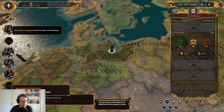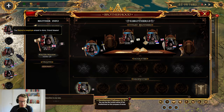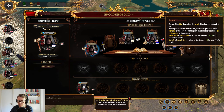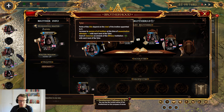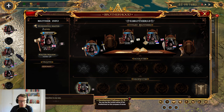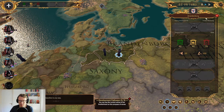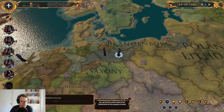Now we want to recruit a neophyte. It takes five days and costs a lot of his secrecy. We recruited a neophyte — we got this Brandenburgian guy. Let's give him the Tyler position.